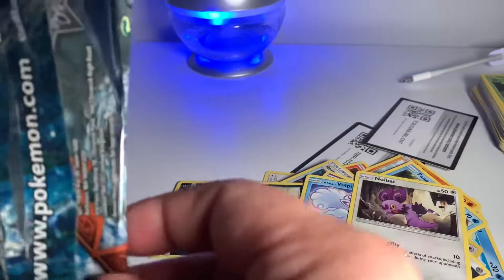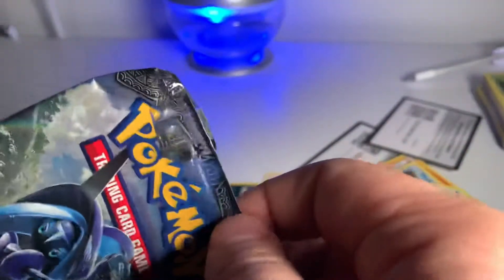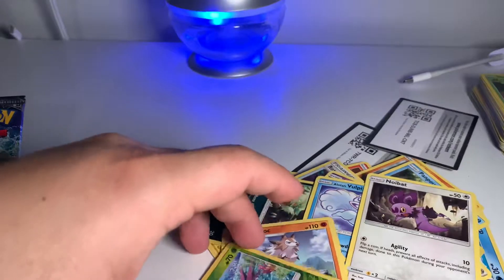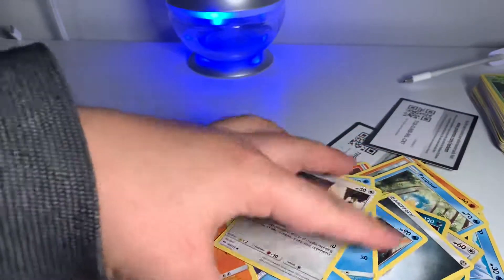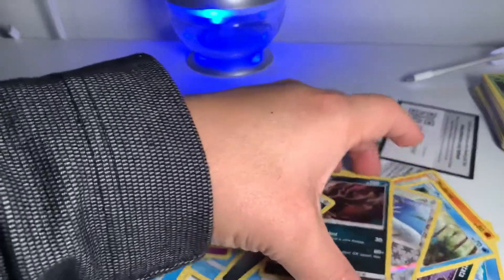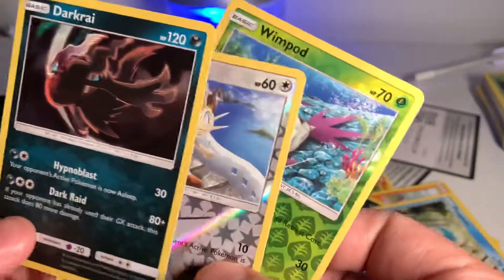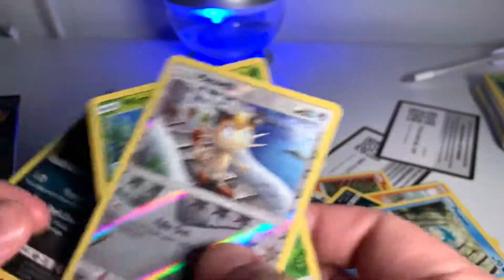I'm wondering if that's real or not. Maybe that's just the way these packs are. I'm not sure. But for our haul, we got Holo Darkrai, Reverse Holo Meowth, and Reverse Holo Wimpod. Thank you.